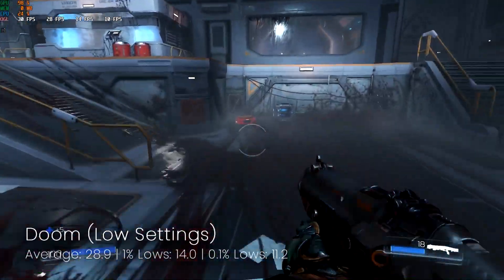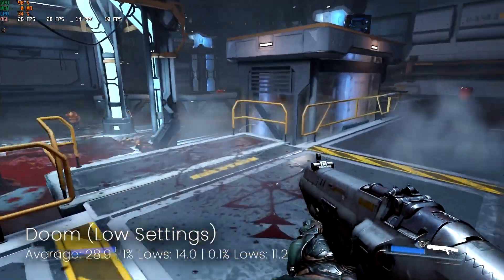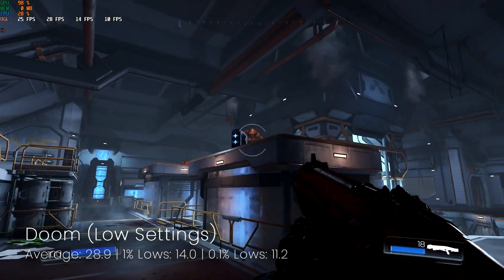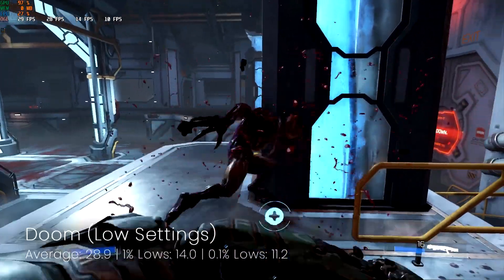Doom next, and despite what it says on the screen at low settings, not too bad — around about 30 frames per second average. Possibly you might want quicker for this kind of twitch shooter, so that's really up to you. I would find it playable as it is, however this one is one you might need to make a judgment call on.